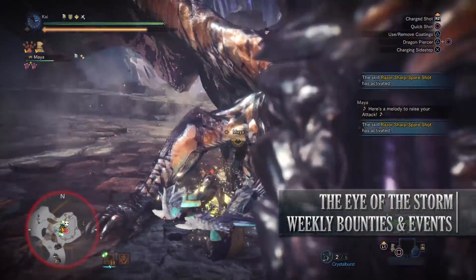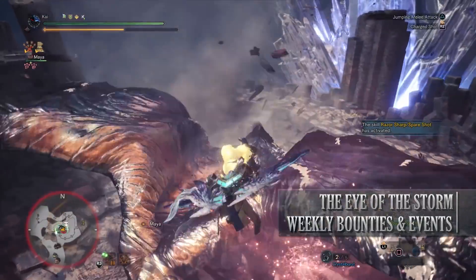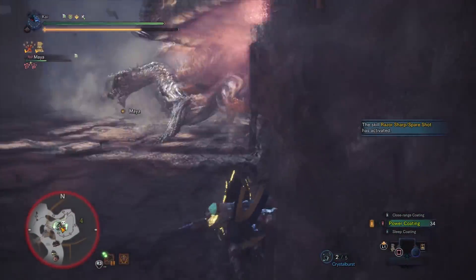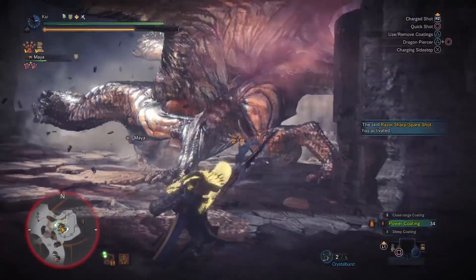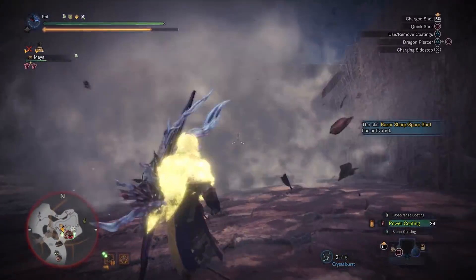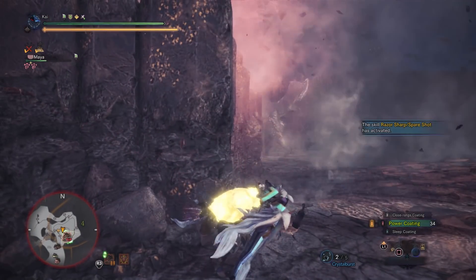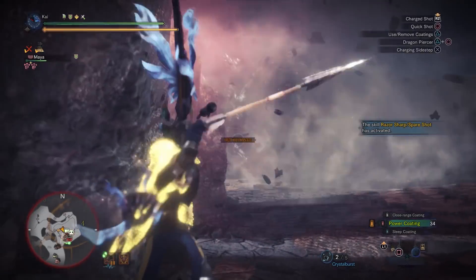And then finally is the Eye of the Storm, a 9-star high rank quest that requires hunters to be hunter rank 50 or higher. This has players taking on an Arch-Tempered Kushala Daora in the Elder's Recess. Upon completion of this quest you'll get Kushala tickets that can be used to craft the Kushala Gamma armor set as well as the Guild Cross layered armor set. So those are the activities on console — a nice little bunch although nothing too special.